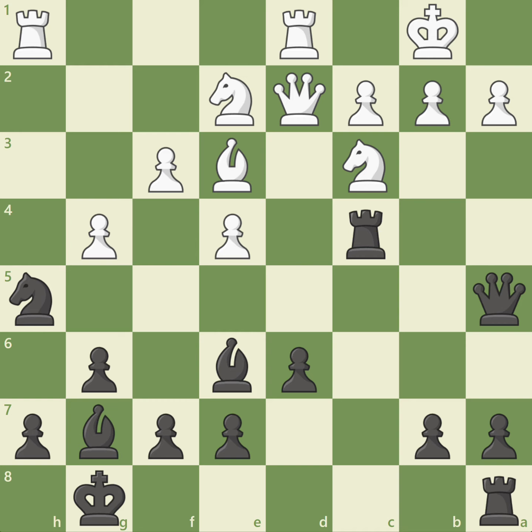In this position, white has just played g4. Assuming that the knight must move back to f6, its only safe square. Notice that black has the two bishops, the rook on c4, and the queen on a5, all putting pressure on white's castled king. White's knight on c3 is keeping the position together.